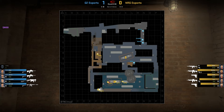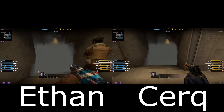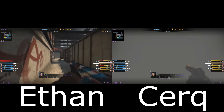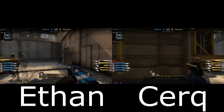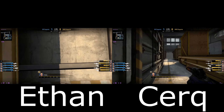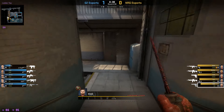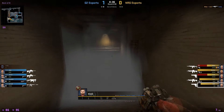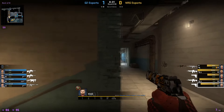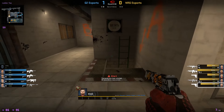Ethan and Zerk didn't have any utility at the start of this round since this buy was part of a force buy — hero rifles kind of buy — so they just entry onto the bomb site. Daps dropped his rifle towards one of his teammates at the beginning of the round, so he doesn't have any utility either. He is a little late coming towards the bomb site, but the hit is already successful by the time he gets there.